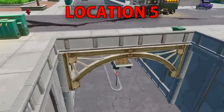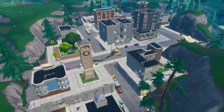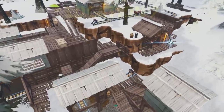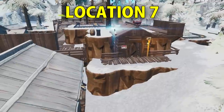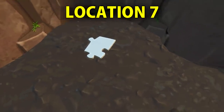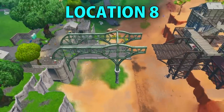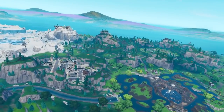Another location is in Tilted Towers right below the main bridge - there is a puzzle piece located near the truck. There is also a puzzle piece in the hole at Polar Peak, next to the fridge, which you can collect easily. The seventh puzzle piece is in Shifty Shafts - go down inside and to your right in the corner of the cave. Finally, there is a puzzle piece under the bridge that connects the desert to the Pirate Fort. Those were the seven best puzzle piece locations in Fortnite Season 8.